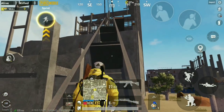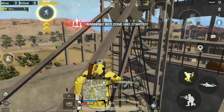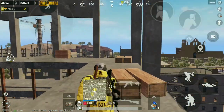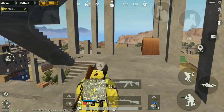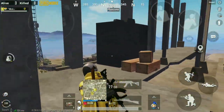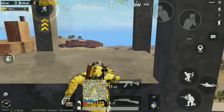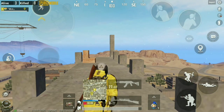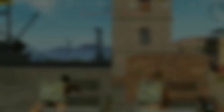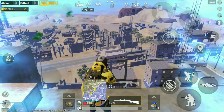If you're a good sniper, you can reach the highest sniping location in Miramar. Here's how it looks from the enemy point of view. Now you can spot your enemy and kill them easily.